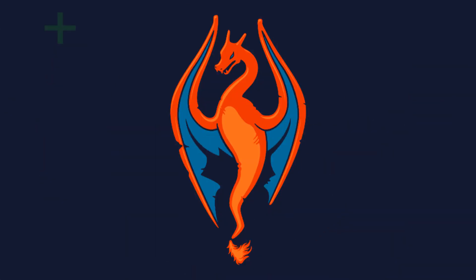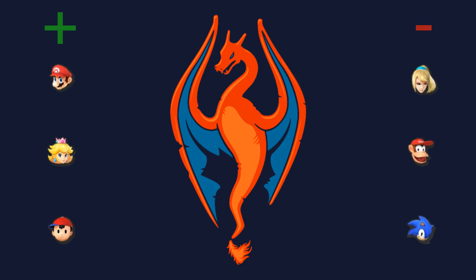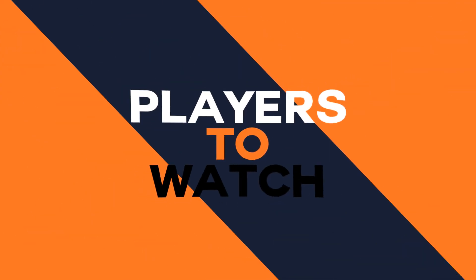Charizard's better matchups versus notable characters include Mario, Peach, and Ness, due to his ground mobility and ability to wall them out. His worst matchups include Zero Suit Samus, Diddy Kong, and Sonic, as his neutral tools get shut down and he can't capitalize on their weaknesses all too well.